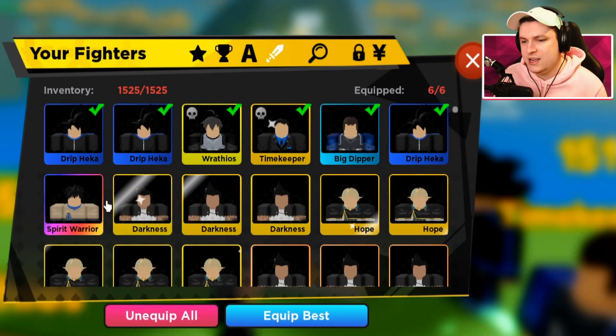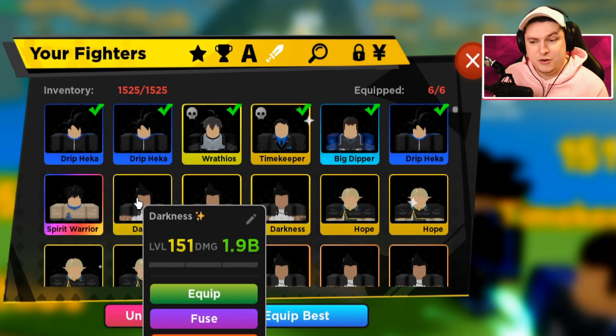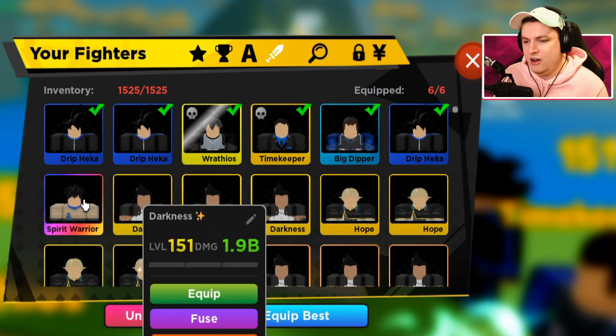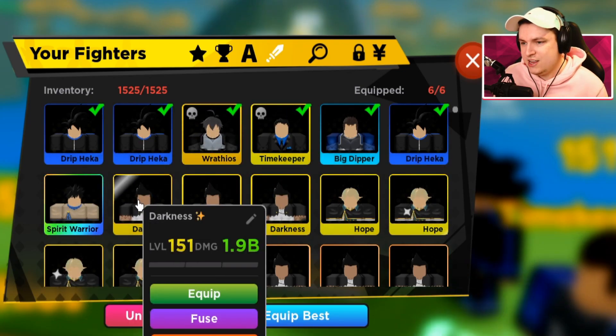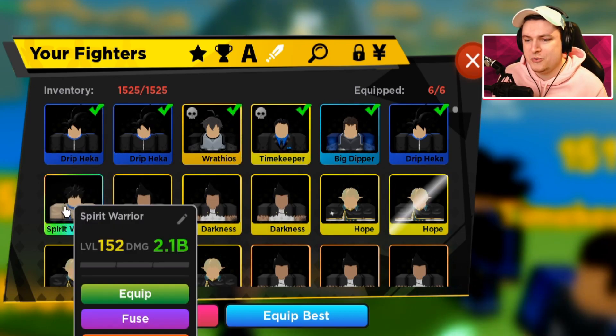Sadly it's not a shiny Mythic. But it's still — if you look at these stats, this guy is 152 compared to 151. But he has more damage than the shiny Legendary, which is very, very cool. So I'm definitely going to upgrade this Spirit Warrior. That's really cool that we got ourselves the Mythic for today.